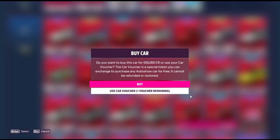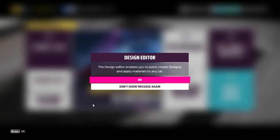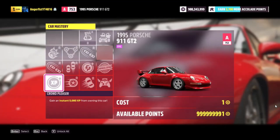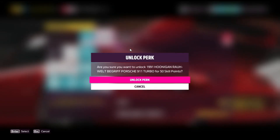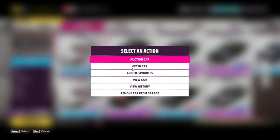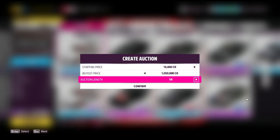For the second method, head to the car collection, filter by Porsche, and purchase the 1995 Porsche 911 GT2 for 550,000 credits. Once you've bought the car, get into it and go to Upgrades and Tuning, then click on Car Mastery and begin upgrading the skills in the path shown on screen. Once you get to the last perk, it's actually going to give you the 1991 Hoonigan Porsche. From here you can go to the auction house, set the max buyout to just over 1 million credits, giving you a profit of around half a million credits per car. You will need some credits and skill points for this method — I'll have links below to videos that can help with both.